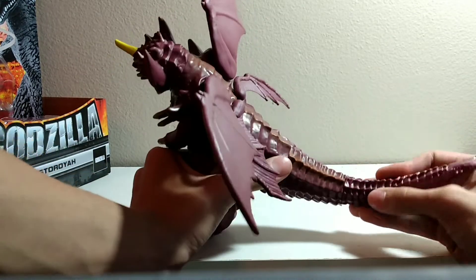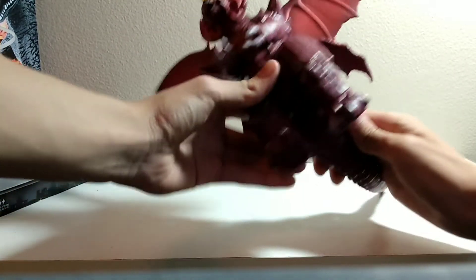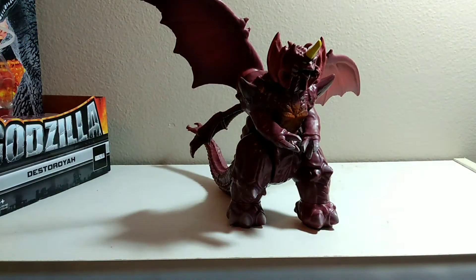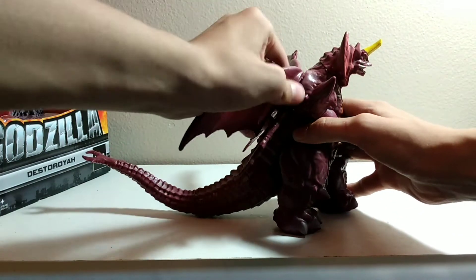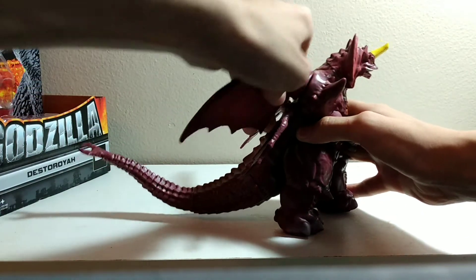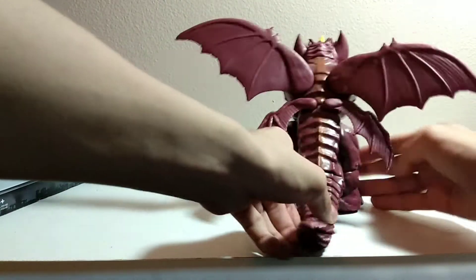I attach the tail. Tail is attached now. For articulation, his little wings move like this, and I could probably take it out if I wanted to. This is actually not that bad for a figure, to be honest — T-B-H.